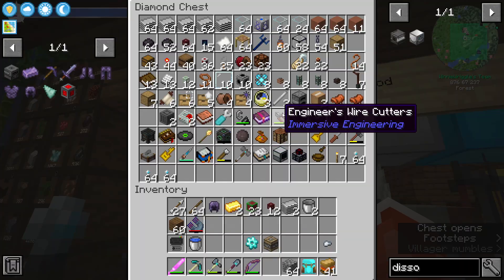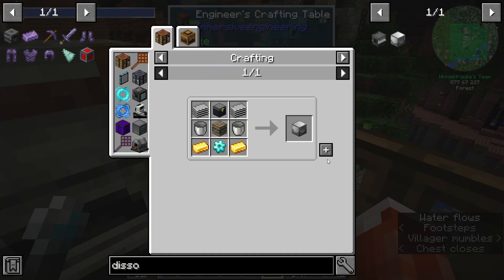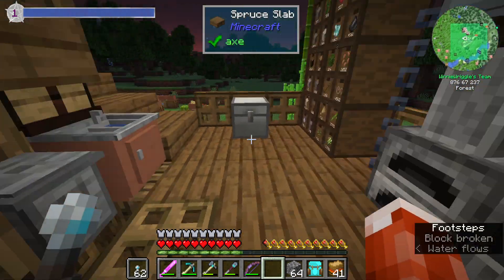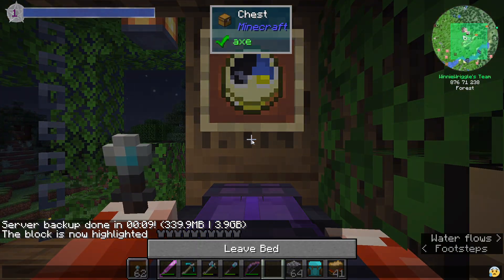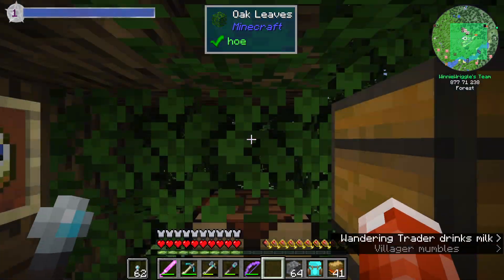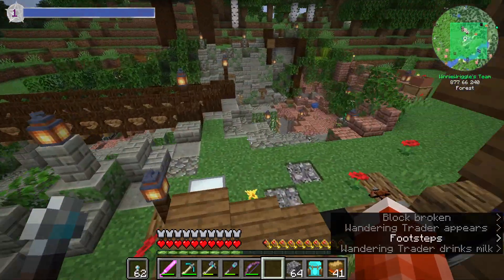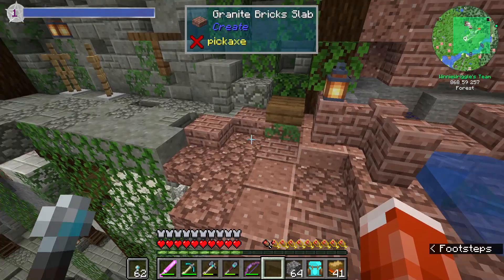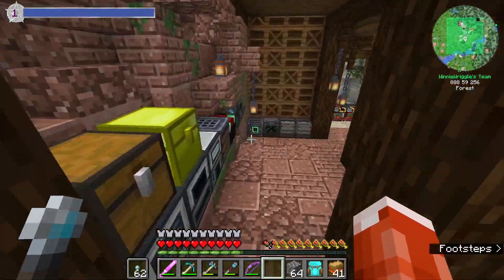I need a chest. Dissolution chamber. Let's take a nap because I don't think I've slept for a couple of Minecraft days and that can be dangerous. And let's take our dissolution chamber down to the mob farm and see if we can make use of the mob essence to give us some XP using bottles of enchanting.